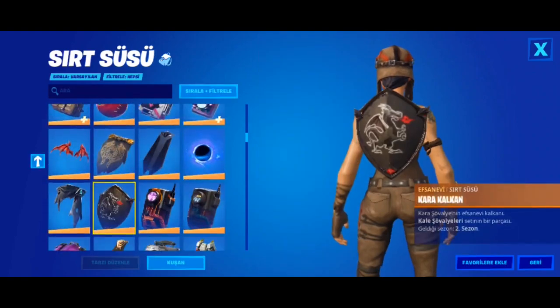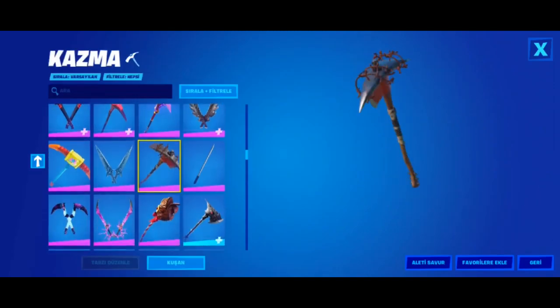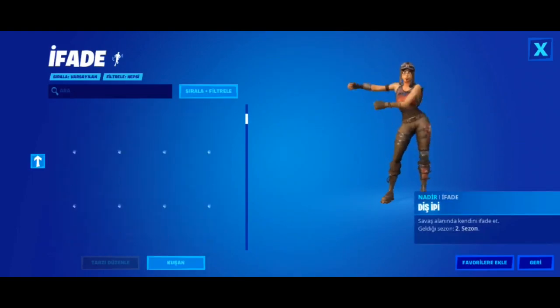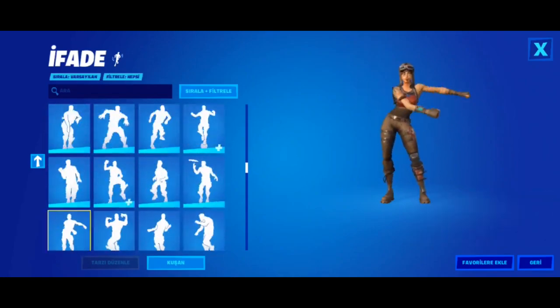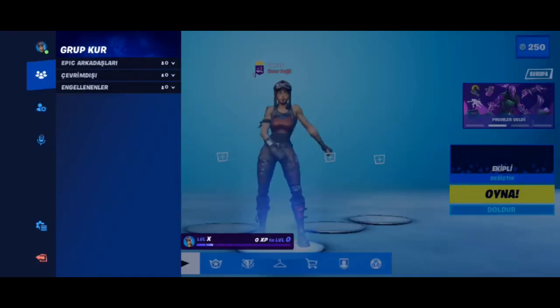You can choose a backpack from any of the backpacks in the game, and you can also choose a pickaxe and change any of those. You can also go to the emotes and choose from those — you can use any emote in the entire game, even built-in emotes that only work on one skin. This is all working on mobile Fortnite, and you can use these on any skin you want.